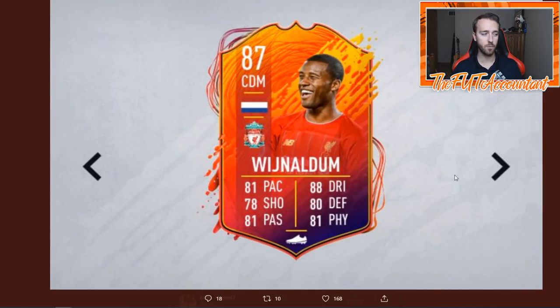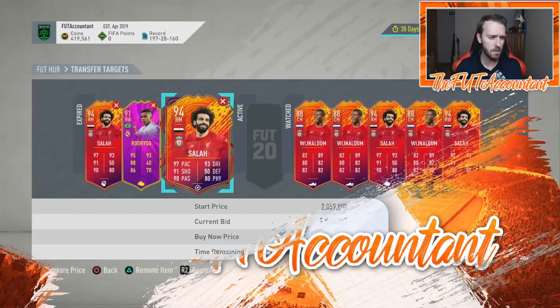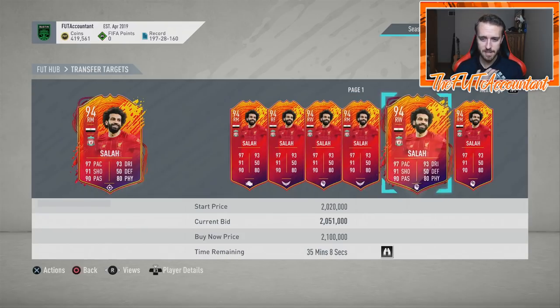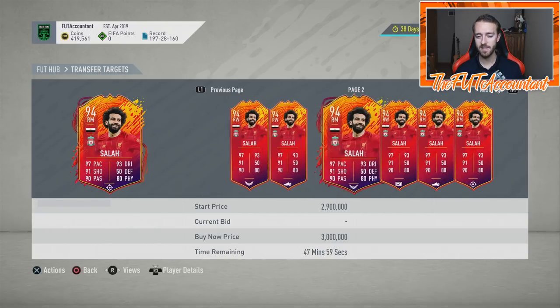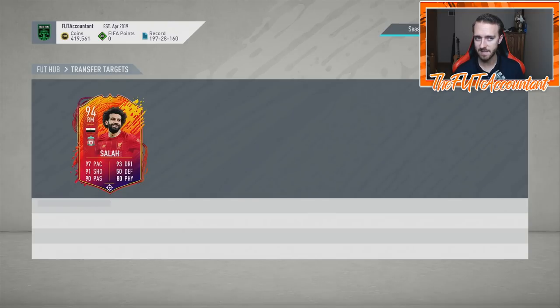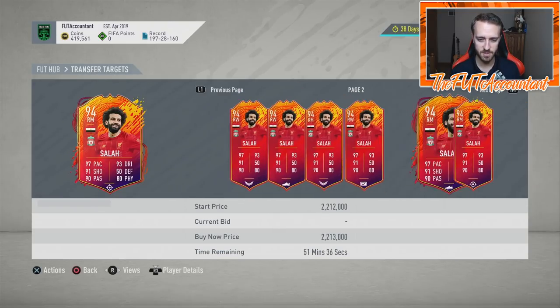Wijnaldum got the exact same upgrade — Salah goes from a 93 to a 94, Wijnaldum goes from an 87 to an 88, with the exact same upgrades across all stat categories: plus one everywhere except plus two passing and plus two defense. You'd think the upgrades might be different since Salah is an attacking right wing and Wijnaldum is a box-to-box or holding midfielder, but they did the upgrades exactly the same.